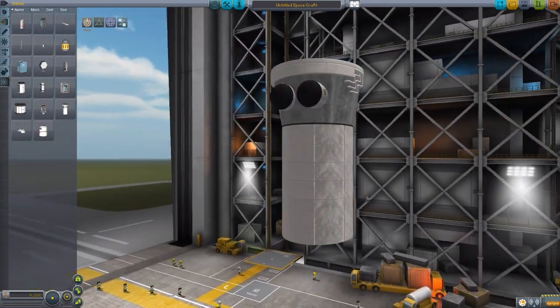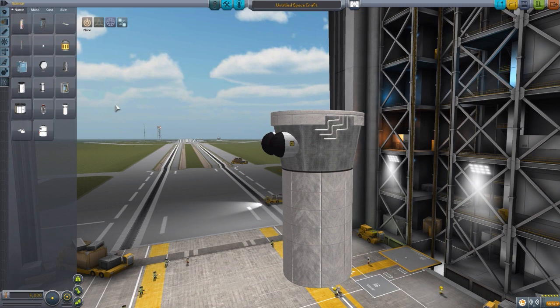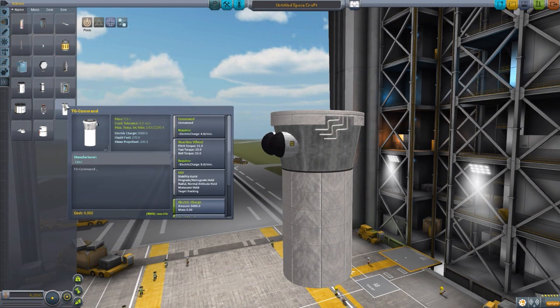It's not quite stock-alike — it's in that place between stock-alike and semi-realistic — but still very good work on it. This is the main command section, an unmanned command pod, so if you don't have any Kerbals on board the station, it can sit there nicely in orbit and do what a robotic station does.